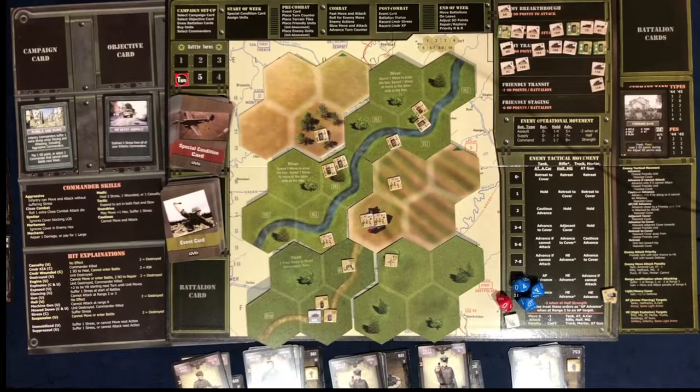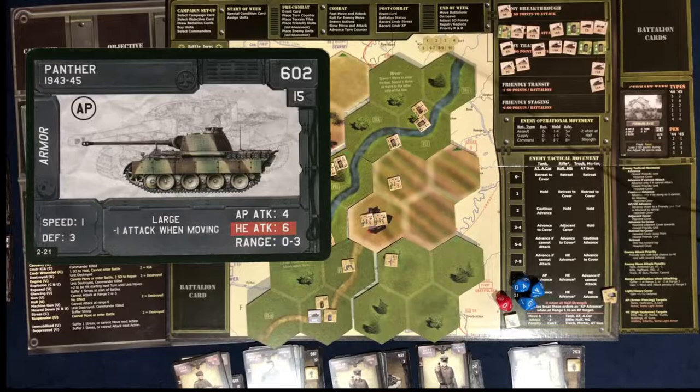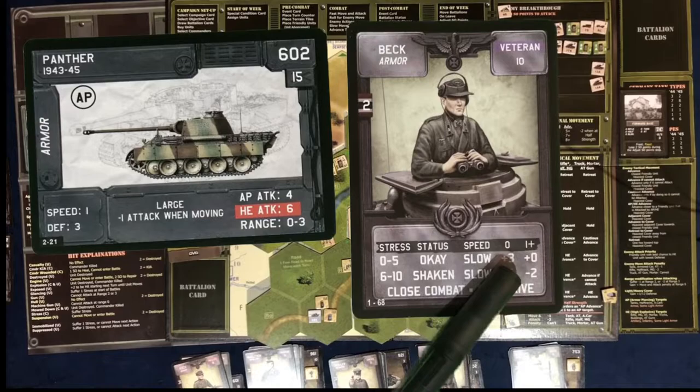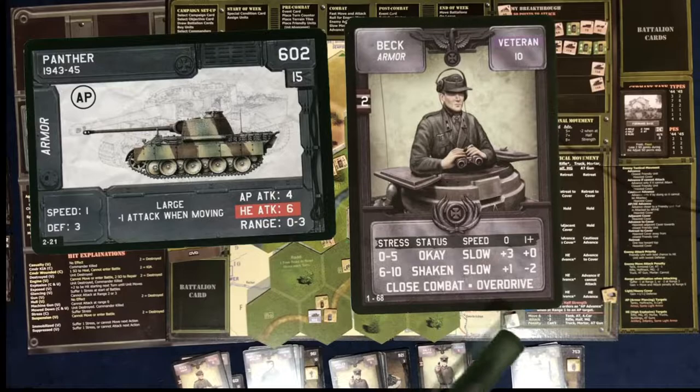So we need to start talking about our units. First we have our Panther, which looks like this. Beck is the commander. He has close combat, which means he gets to roll an extra dice if he's at range zero, and you can see he has a plus three attack at range zero. He's our veteran. The overdrive just means he can move an extra space — normally they can only move one, he can move two, but he has to take extra stress. It does say minus one attack when moving, but if I can get into the same space as whatever I'm attacking, I can attack an extra time. He's slow, which means he's not going to go first.